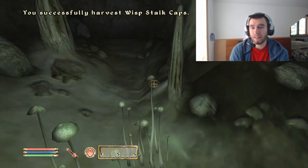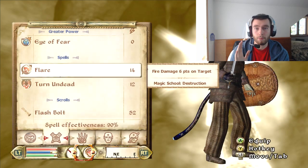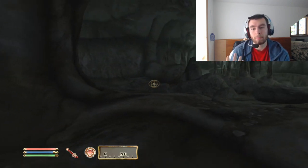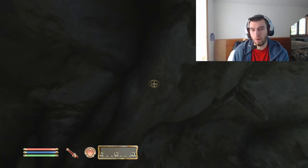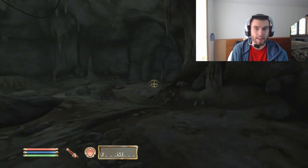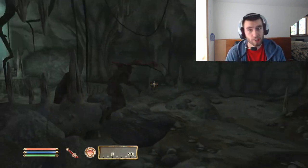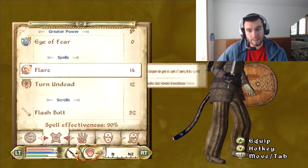When playing a pure mage with magic specialization, you have two races to pick from: Breton or High Elf. If you have the Atronach sign, Breton might be better because of magic resistance. I personally raid Ayleid ruins and carry plenty of Welkynd Stones and magic-healing items. But High Elf has a larger magic pool — yes, there's a slight weakness to magic, but I prefer the higher mana pool.